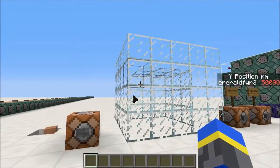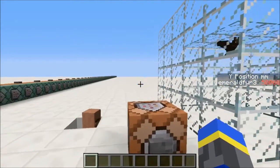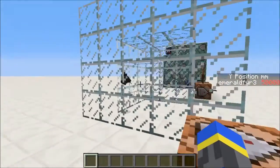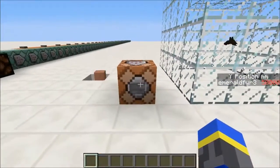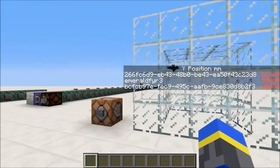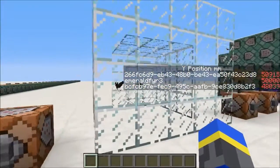This machine can handle any number of entities at the same time, at least until it starts to make your computer lag. My test subjects today are a villager in a swimming hole and a bat in a box. I'll just press this button to give them the scoreboard tag. And now you can see their annoyingly long IDs being tracked in the sidebar. The one in the 40s is the villager, and the other one is the bat.